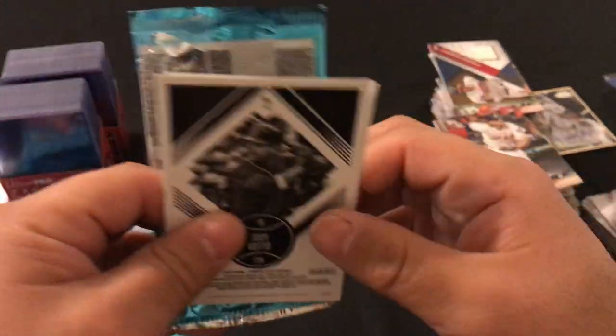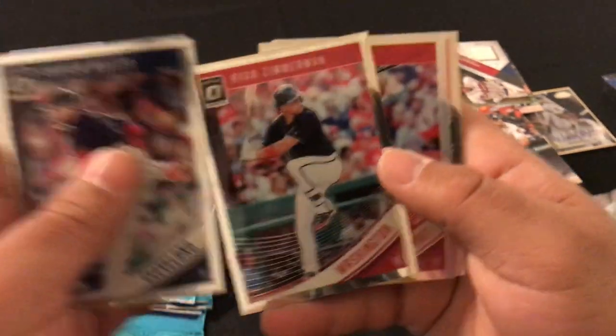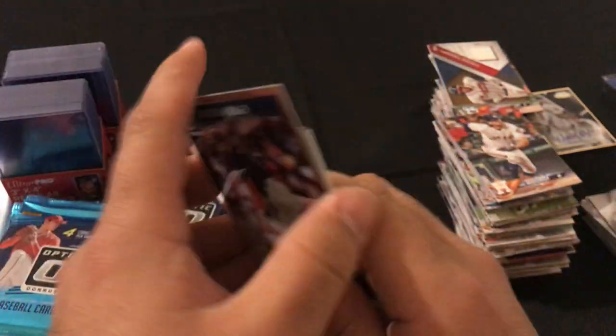Looks like a hot box. Okay, first pack: Andrew Miller, Ryan Zimmerman, Joey Votto, Joey Votto Diamond Kings.